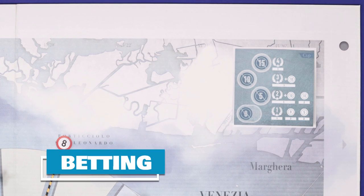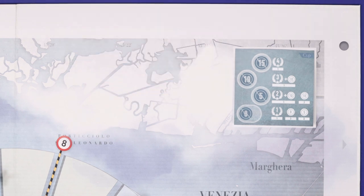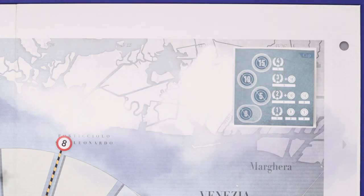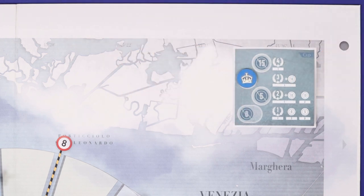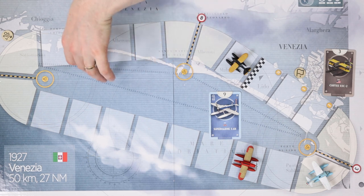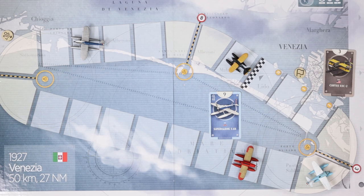In addition to your mandatory movement, you may optionally place a bet on which plane you think is going to win this lap. Each player may do this once per lap. Choose a slot which hasn't previously been occupied by another player, except for the bottom slot which can be occupied by any number of players. You must pay the air coin cost on that slot and place your token face down. Once someone crosses the start-finish line, this triggers the end of this lap, and all players carry out their movement for this turn.